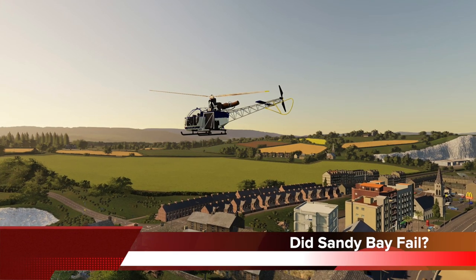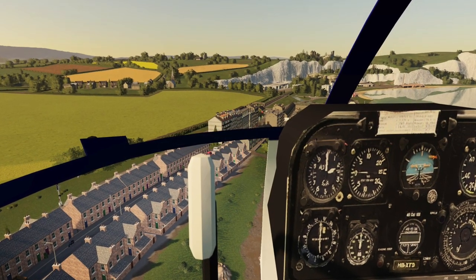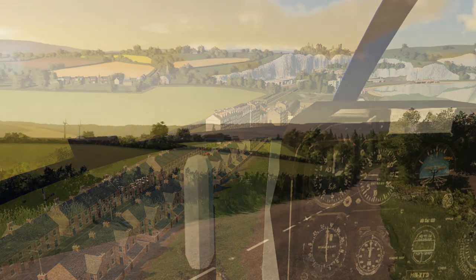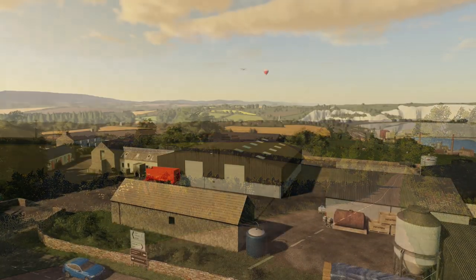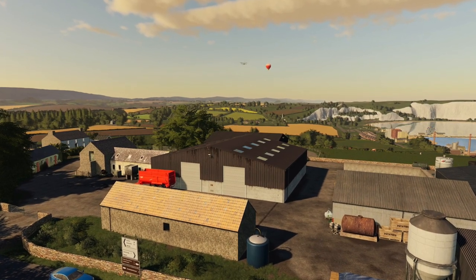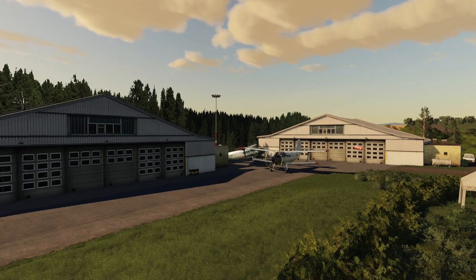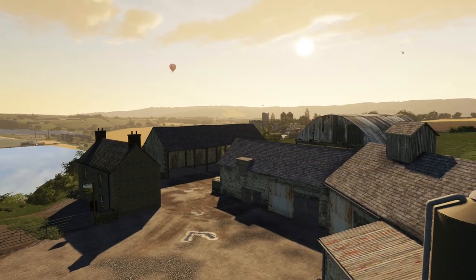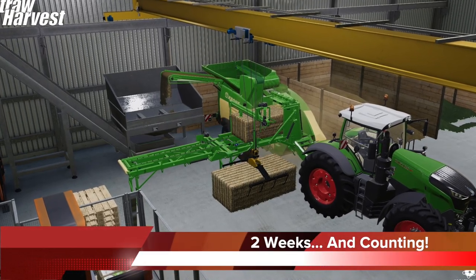You may have noticed that Sandy Bay was not on the testing list today. That is because it failed its first round of testing — maps often do not pass the first few times. Oxia said that it failed due to three textures being in the wrong format. He has fixed them and will be sending it back to Giants as soon as possible. Assuming he's able to get it uploaded to them today, we can see this back in testing as early as Friday.